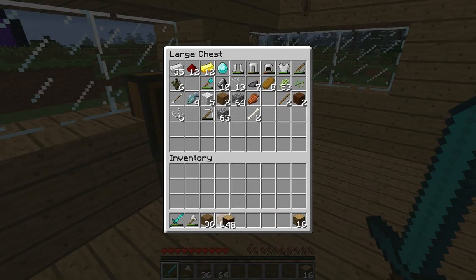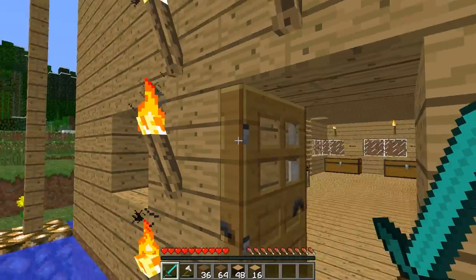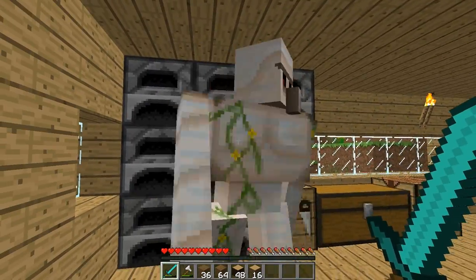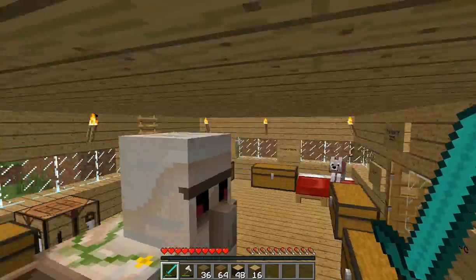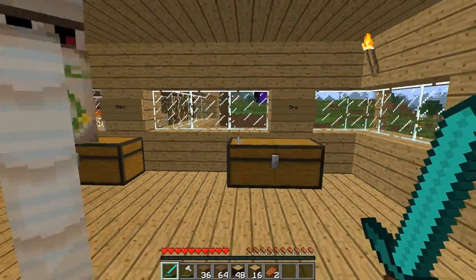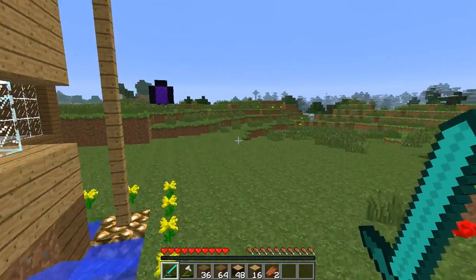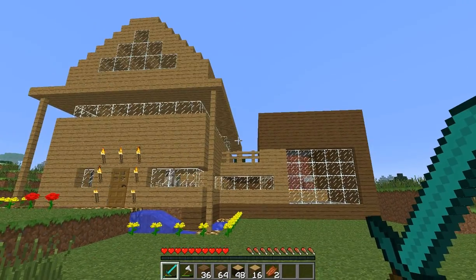If you guys didn't know, last episode we were going to work on the village. Willis, what are you doing? Yeah, Willis, you're the best, dude! I don't even know how he got in here. Anyway, not Willis — the zombie. I think my house looks pretty legit.